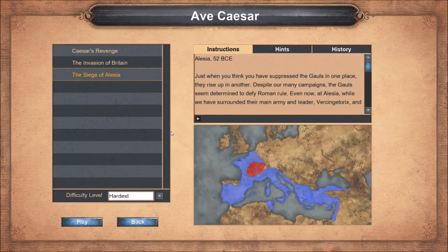Welcome back to Age of Empires Definitive Edition. We are here with mission number 3 in the Caesar campaign: the Siege of Alesia.